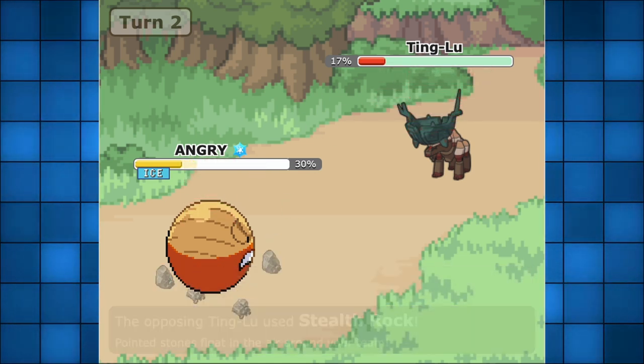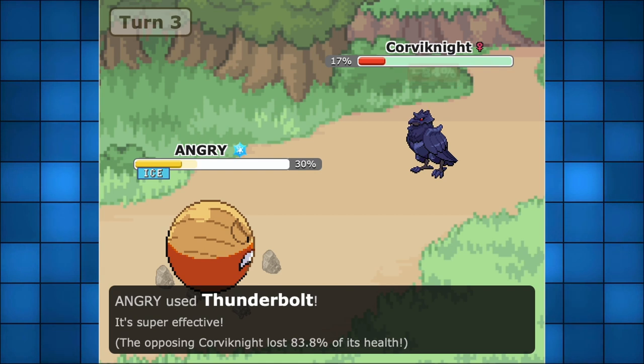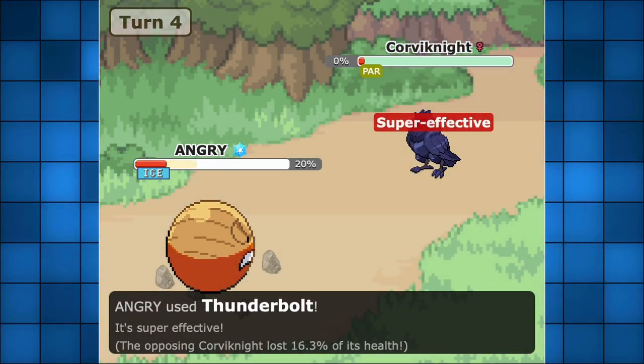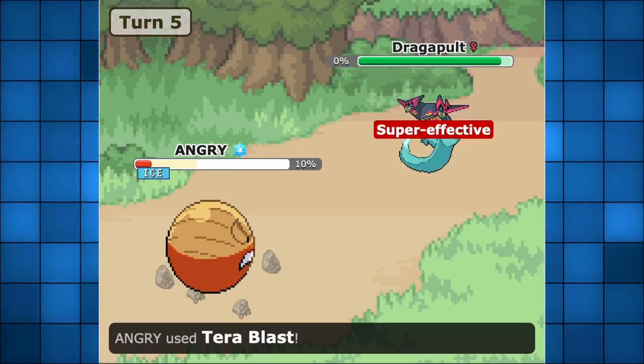For example, a Tera Fire type serves as a well-rounded option, getting rid of those pesky grass types such as Wo-Chien or Chi-Yu's counters. Or even a Tera Ice type serves as an excellent choice with its ability to hit numerous flying types and dragon types. Garchomp, Dragapult, and even more will be in grave danger if a Tera Ice Hisuian Electrode comes out.